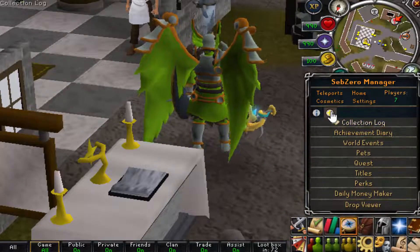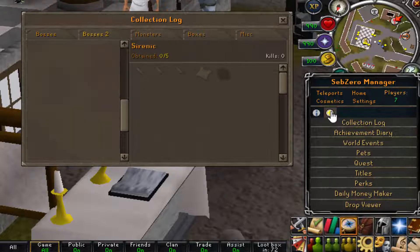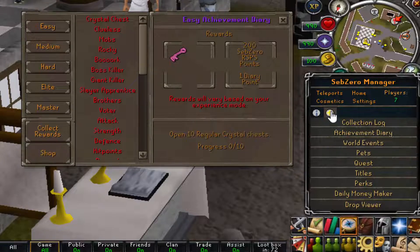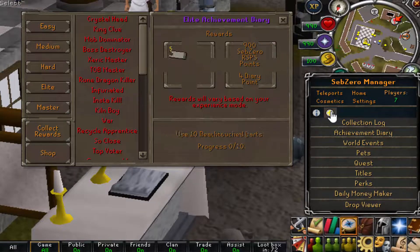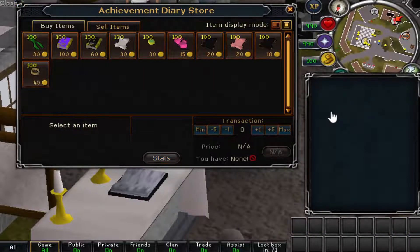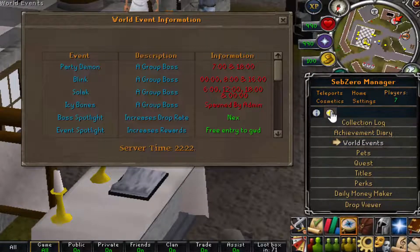If you click on the yellow sub-crystal, you'll find your collections log ranging from Bosses 1, Bosses 2, Monsters, Boxes, and Miscellaneous. There are also achievement diaries — there are so many of them and they give absolutely amazing loot. They work for both PvPers, PvMers, and skillers. You can also buy stuff from their store using the points, so it's always a win-win situation.